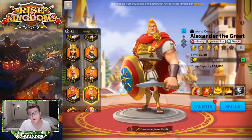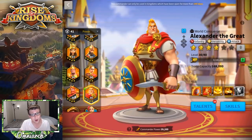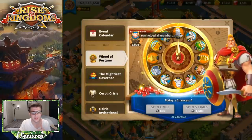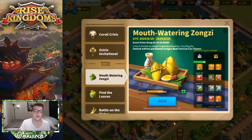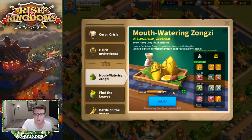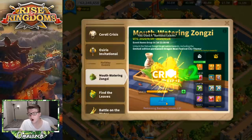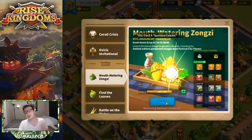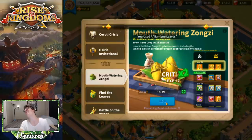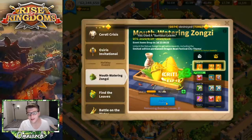I'll probably invest more in Alexander in the future — I have enough universal sculptures to push him further, but I promised those for Yi Seong-Gye. Here's the surprise: I actually have 150 bamboo leaves, and as you can see I'm guaranteed 10 legendary commander sculptures when I reach the next level. It's guaranteed to happen — let's see how far these 150 take me, but at minimum they'll get me those 10 universal legendary commander sculptures.